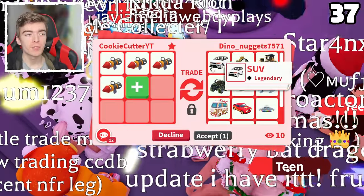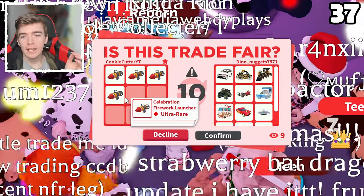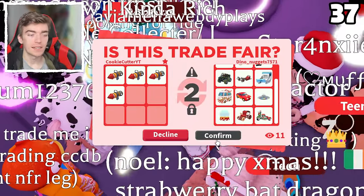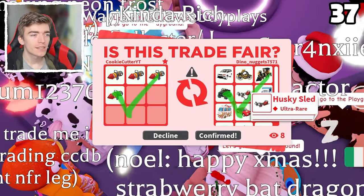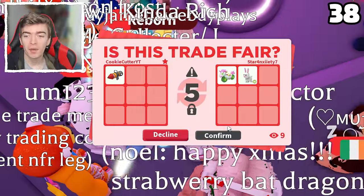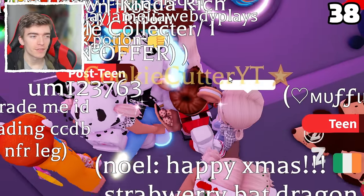They ended up offering me a bunch of different vehicles, and I'm pretty sure this was the person who gave me a mega neon earlier. So we're going to give them four celebration firework launchers and get some pretty cool vehicles. The Ice Queen Sleigh is probably the rarest since it's old and a cool looking vehicle. The Husky Sled, a Unicorn Zombie Pony Cycle — honestly I have no idea what that is — and a neon bunny. I'm just going to hit accept.